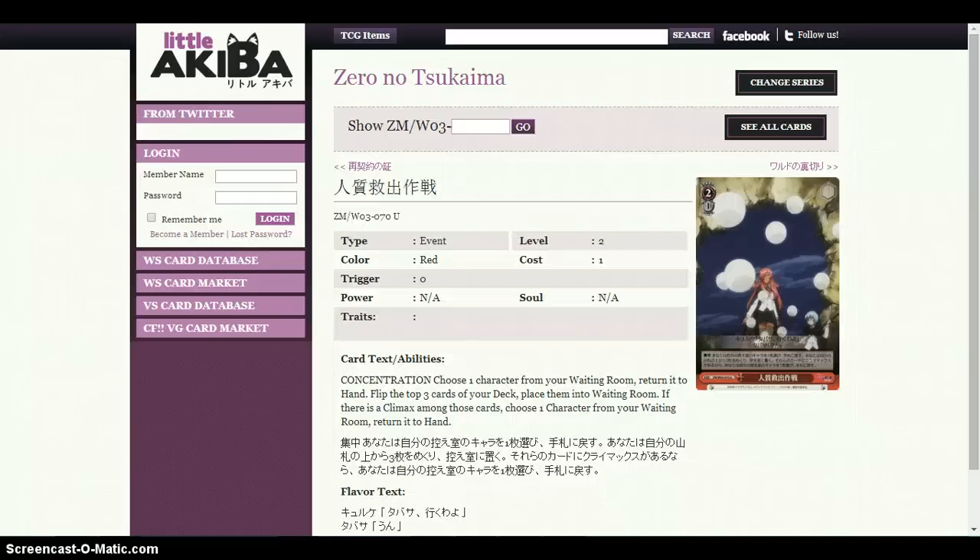We run 2 of these events from set 3, which are really good cards. Some people run 3, I prefer 2, because it's a level 2 card costing 1 stock. Choose 1 character from your waiting room, return it to hand, then flip the top 3 cards of your deck and place them into the waiting room. If there is a climax among those cards, choose 1 character from your waiting room and return it to hand as well. This card is effectively a salvage that adds a character back from your waiting room — it's a plus 2 in card advantage, and it's amazing.